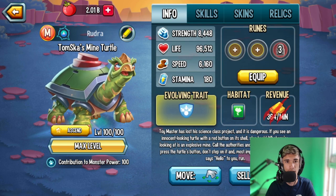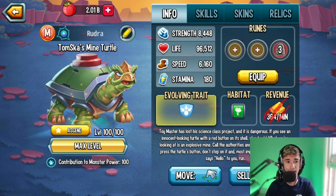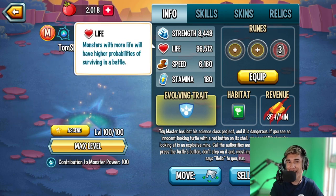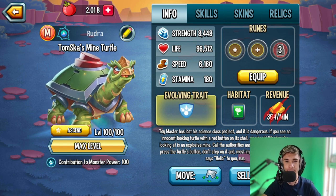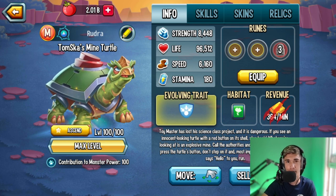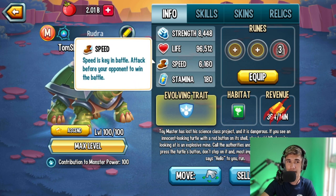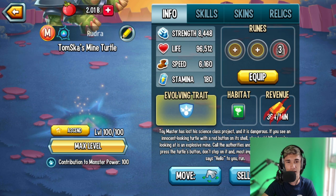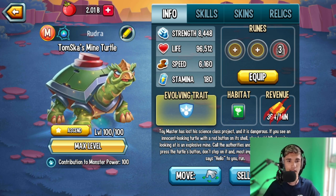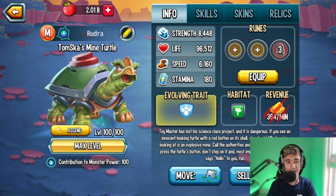Stat-wise, you've got Strength 8,445 — actually pretty surprising since this is a tank. Life is 96,512, which is the highest life stat in the game, tied with Future Red Tops and one other monster. Speed is 6,160, which is the slowest in the game, tied with all the Fonetica Boronauts and a couple more. So the speed is low, but on the bright side you've got great strength and the highest life stat in the game.